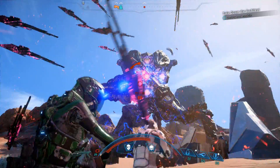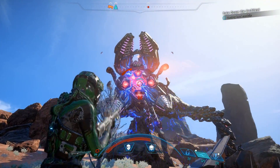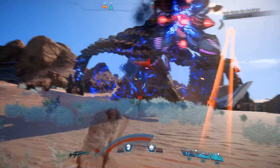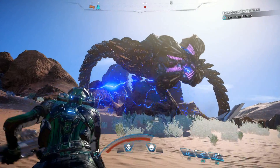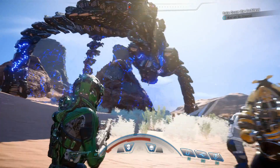But they don't just cycle through the three phases one, two, three. For example, fighting the architects on Vold and on Eos started out with the same pattern: legs, reinforcements, legs again, then head, then reinforcements again. Not sure if that was a coincidence or if that's always the pattern.